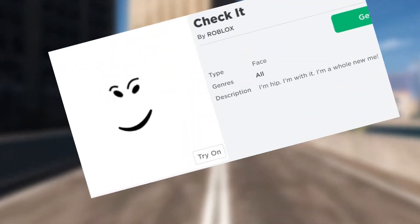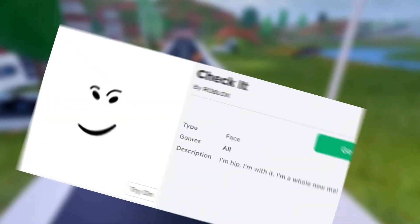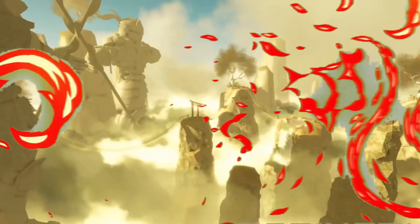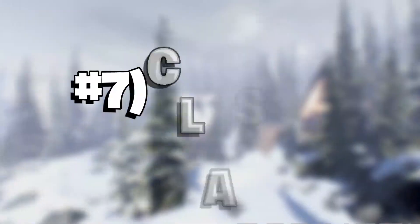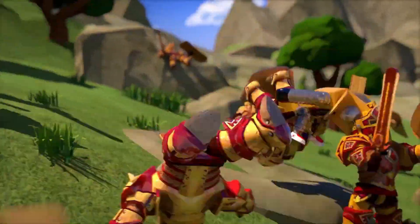Number six: Check It. Those who consider themselves part of the cool crowd utilize the Check It face. They are confident in themselves and their abilities, as evident by their ability to easily complete even the most difficult in-game challenges. It's one of the many free faces you'll encounter on a slender, especially if they consider themselves an otter in search of a virtual companion.